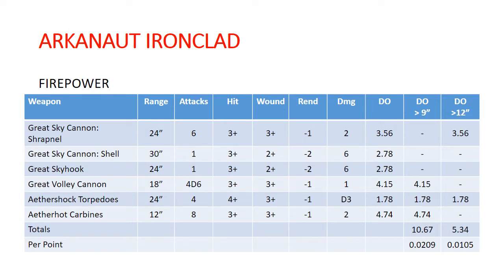The next row down is damage per point. That is just taking the damage output and dividing it by the 510 points of the Ironclad — to be able to compare apples to apples with other units and the other ships in this analysis. In a vacuum those numbers don't make a lot of sense, but what I can tell you is that the damage output of 0.02 is pretty solid overall for what we see in Kharadron Overlords. It's a little bit on the low side, but as we move on through the other ships, this is actually the most damaging of the ships and the most cost-efficient one.